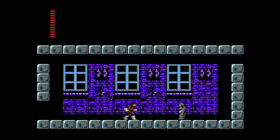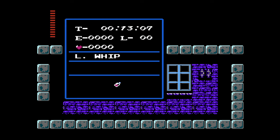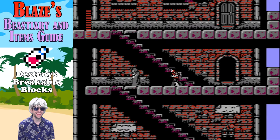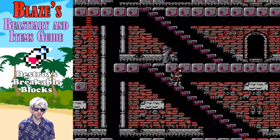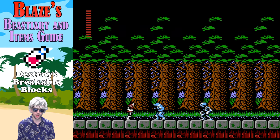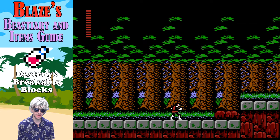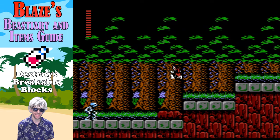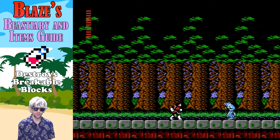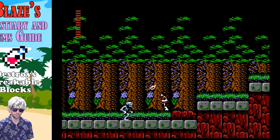First order of business is to pop into this house, talk to this person, and purchase the Holy Water. There are a ton of items in Castlevania 2 Simon's Quest, so let's start with this first one you should get — purchase it for 50 hearts. This is the Holy Water, a staple in the Castlevania series. It breaks certain blocks you cannot otherwise break, allowing access to otherwise inaccessible areas. Get this early on: hold up, tap B, throw it. It does a little damage but is mostly for knocking out certain blocks.